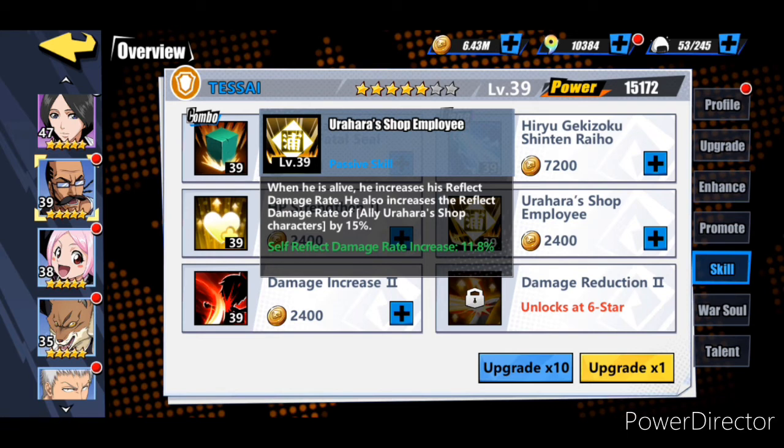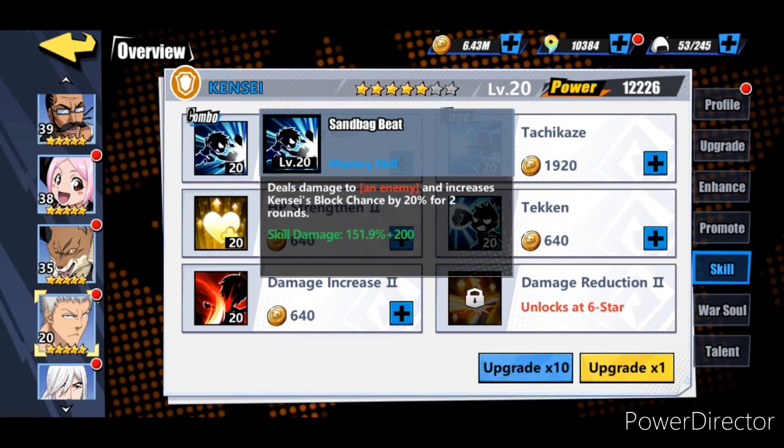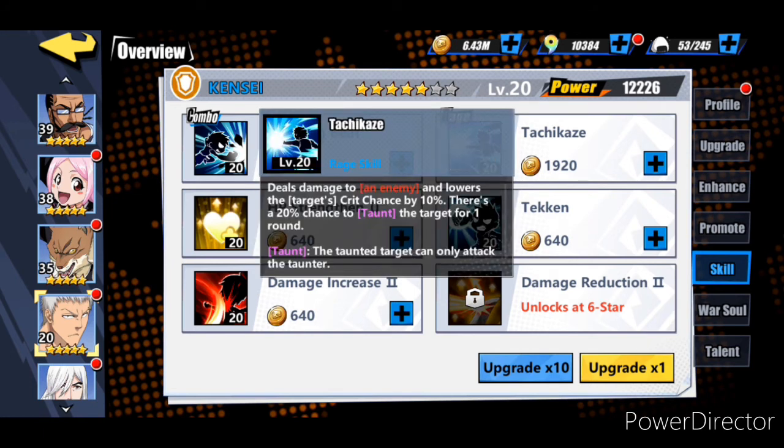Now for Kensei, his mastery skill is pretty important because it's going to increase his block chance by twenty percent. On top of his war soul it's going to give him twenty percent, on top of the Soul of Temper giving him an extra twelve percent, and then from the spirit relic he's going to get sixty percent block chance increase. So he's basically going to block every hit dealt to him. Where you put him in the formation is important - put him in front of the stronger back row character. His rage is not so important but he has a twenty percent chance to taunt and lowers the target's crit chance by ten percent - in PvP it might help out a lot.